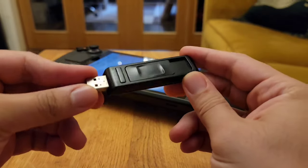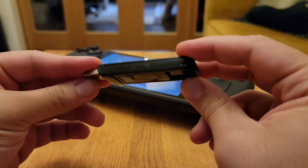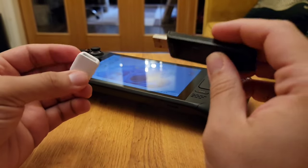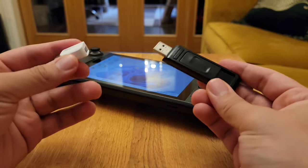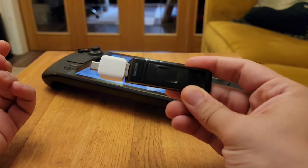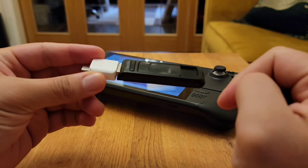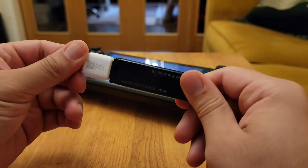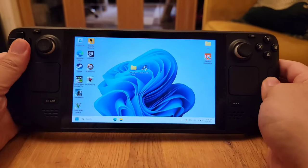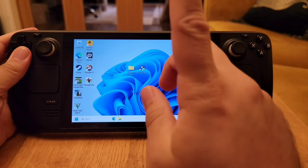First you need a flash drive that is 16 gigabytes — I have a USB 2 one here. I'm going to do this installation entirely on the Steam Deck, so you don't need an external PC. You can also use an SD card instead, but I prefer using a USB drive because sometimes the SD card does not show up in the application we use to install this.